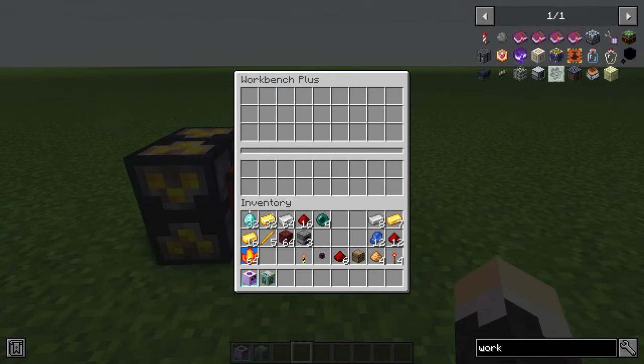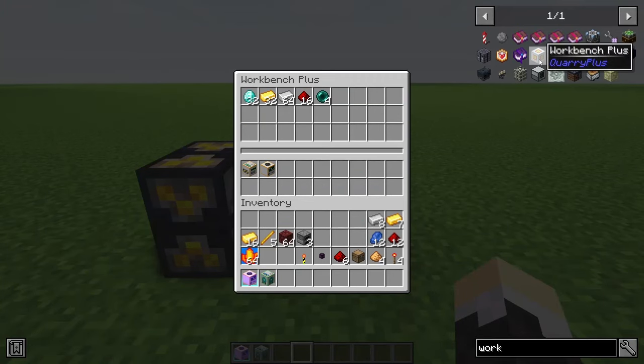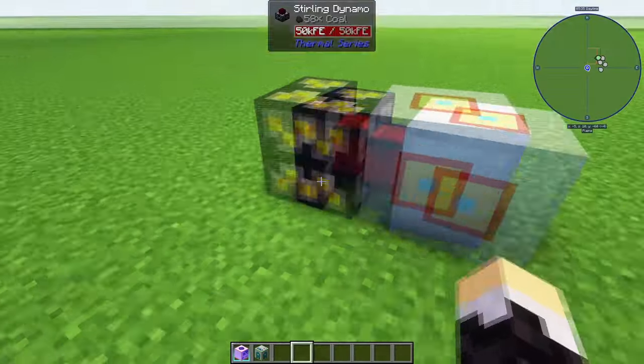So once you have the Workbench Plus, this is where it gets a little more expensive. You've got to get your diamonds, your gold, your iron, your redstone, and your ender pearls. Now this is where a lot of people get confused and think the mod's not working the way they expected. This mod works with any type of power — a lot of people think it just takes MJ, but it works with any kind of power.